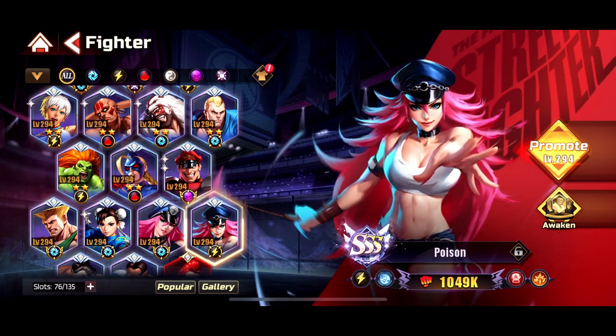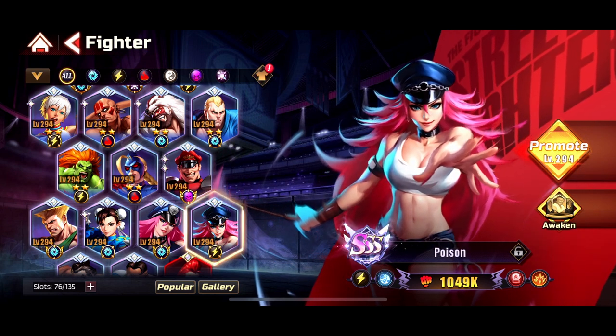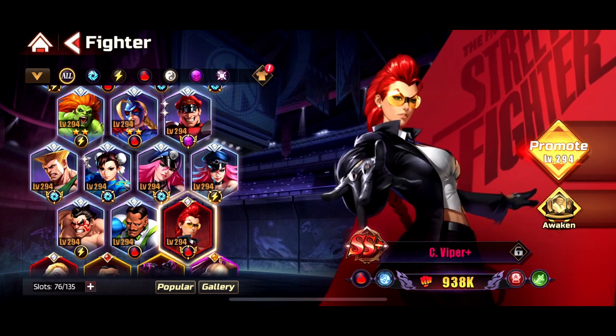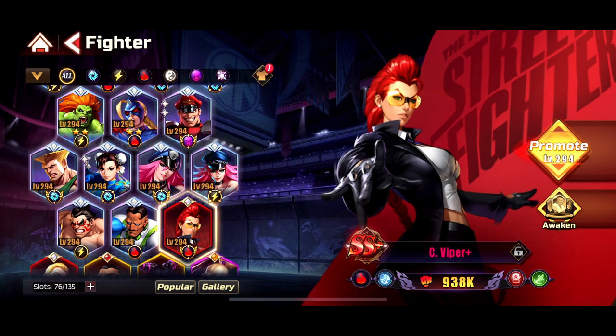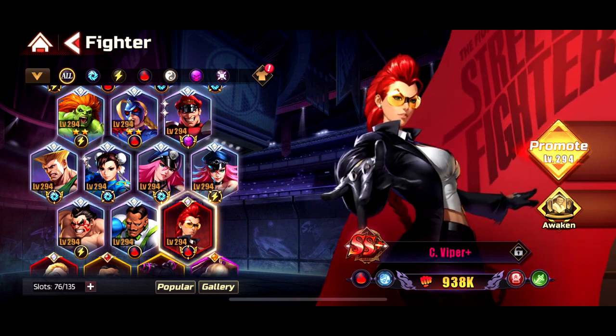So there's no wrong about building any of them. But if you want to be efficient with your account to min-max to the most, you start off with C Viper as a good starter. Again, no need to re-roll. You're going to get all of them at least twice at the start of the game, only if you're that unlucky.